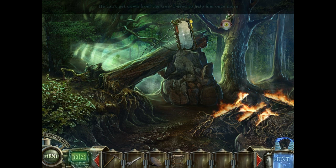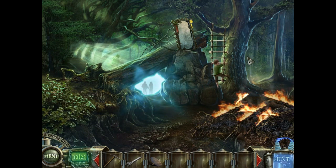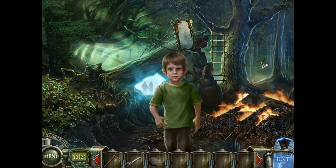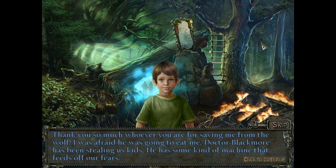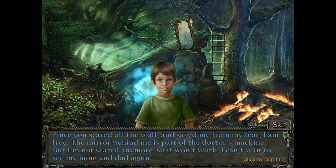The child is no longer frightened - hooray! But he can't get down from the tree; he needs the creepy bone ladder. The boy says: thank you so much for saving me from the wolf - I was afraid he was going to eat me. Dr. Blackmore has been stealing us kids. He has some kind of machine that feeds off our fears. Dr. Blackmore is feeding off of the fears of children. The mirror behind me is part of the doctor's machine, but I'm not scared anymore, so it won't work.